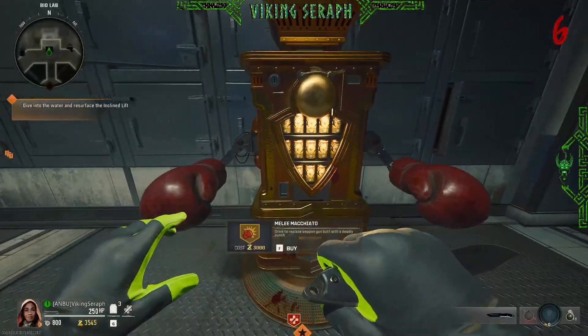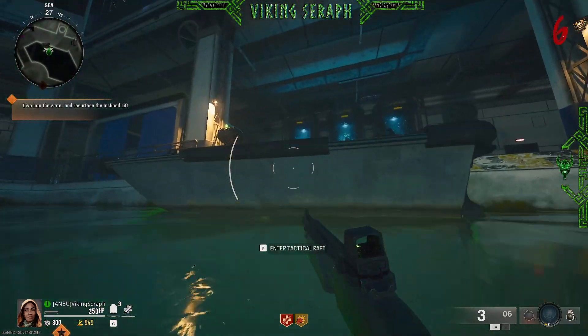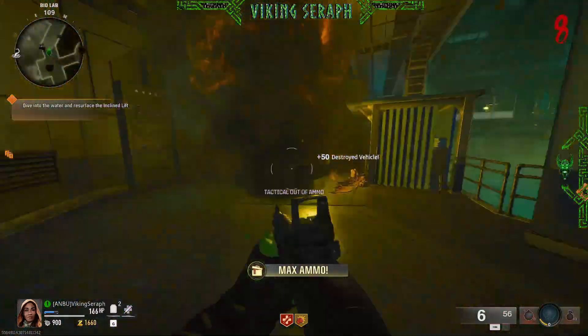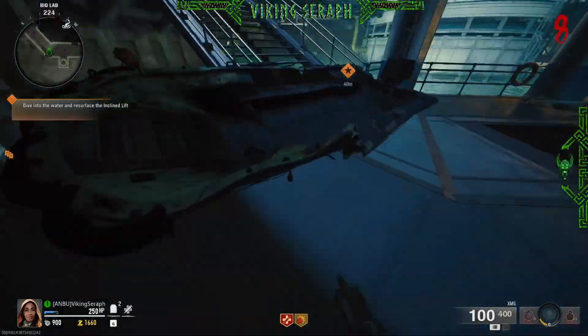To get started, you'll need the Mealy Macchiato perk. Once you've got the perk, you can jump in the water, cozy up to the boat like this, and knock it up onto the ledge. We need to destroy the first boat, and once destroyed, just line it up on either side. I'm going to line it up on the stairs here.